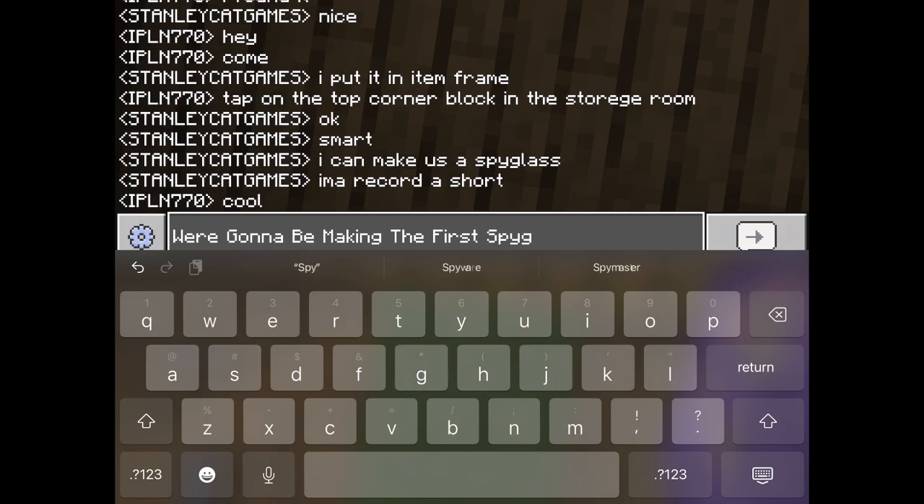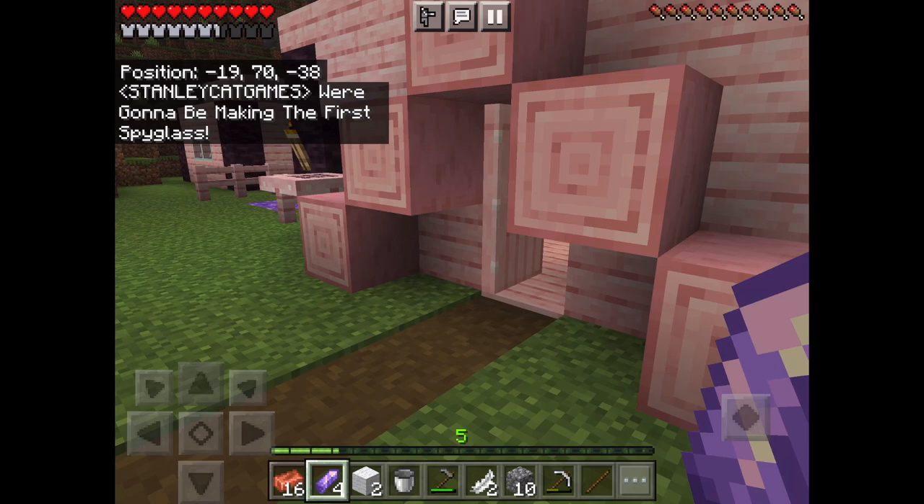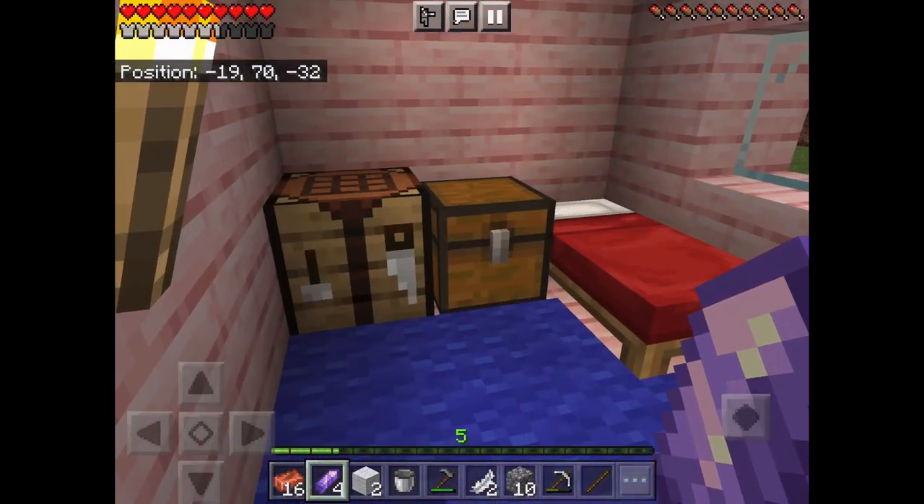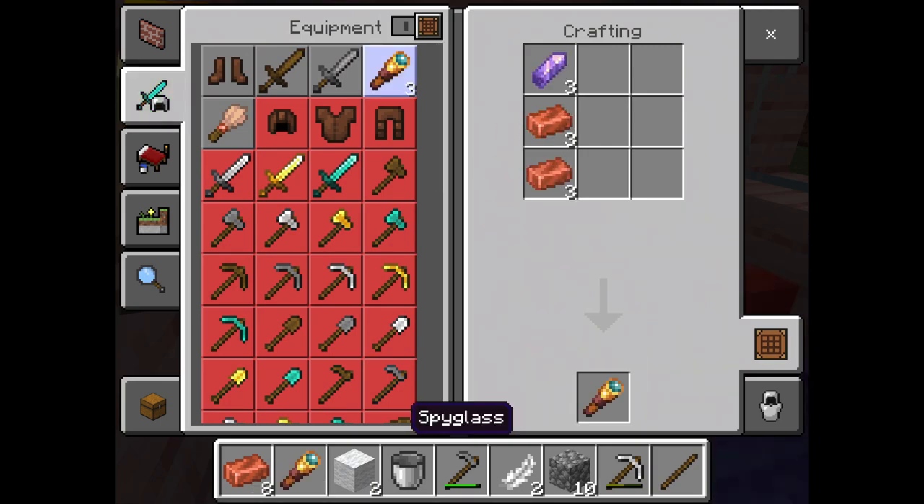We're going to be making a spyglass. What you need to make a spyglass is two copper and one amethyst shard. Then you get your spyglass. I'm going to be making two spyglasses — one for me and one for him.